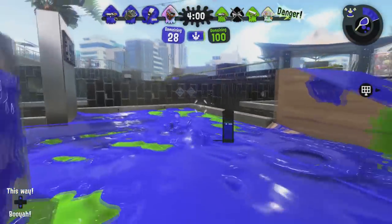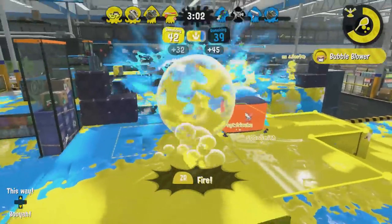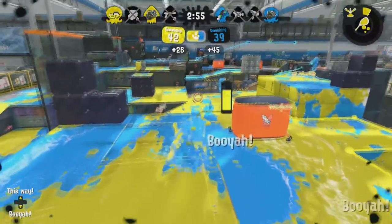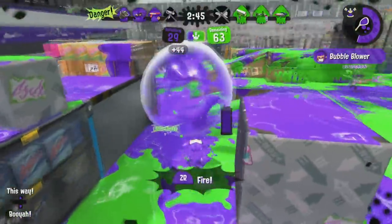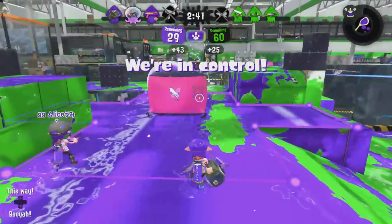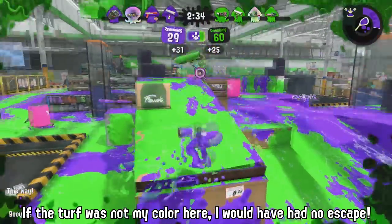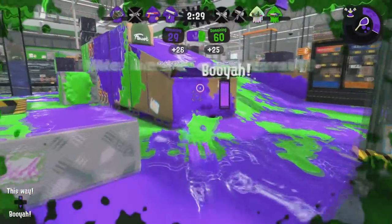The Explosher boasts range similar to the Rapid Blaster family of weapons, meaning you can threaten most opponents before they can fight back. In Splat Zones, the Explosher can actually capture a small zone in just a couple of blasts, especially at the start of a match. It's really difficult for many weapons to outpaint an Explosher dedicated to the zone. And of course, you do have bubbles. You can still use your Bubble Blower to easily recapture a lot of the zone in no time at all, forcing the enemy team to have to whittle down their timer again.